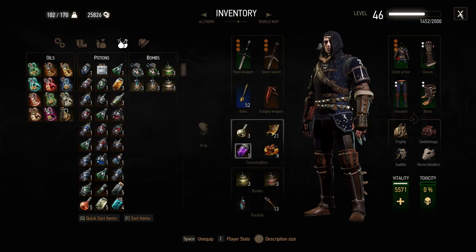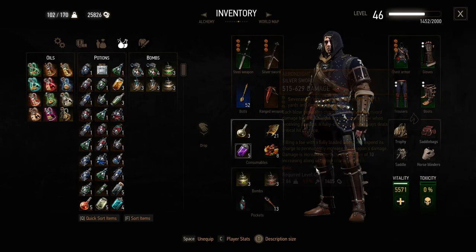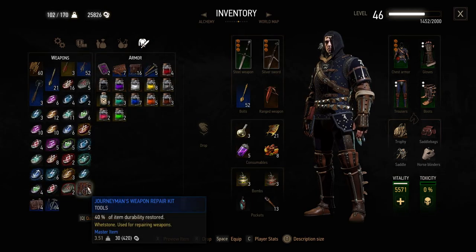I was also suggested that I stop letting enemies hit me, because this sword has a neat ability where each blow generates charges which increase sword damage by 10%. Charges are lost over time or when receiving damage. A fully charged sword always deals critical hit damage. I'm going to go ahead and use the repair kit on this thing right now.